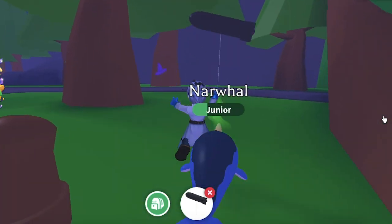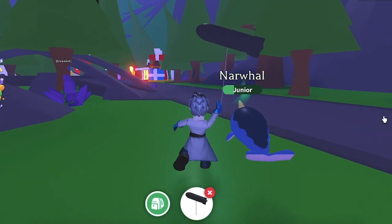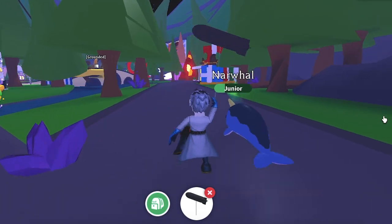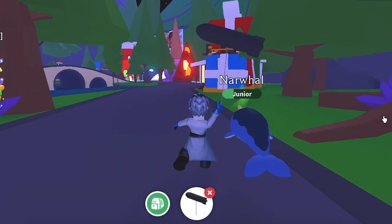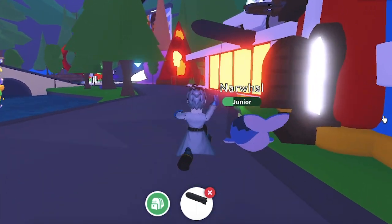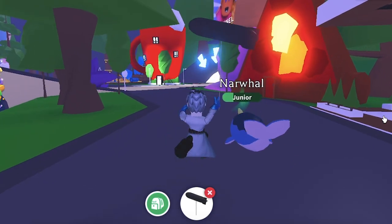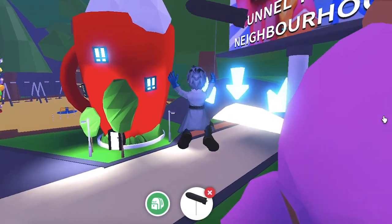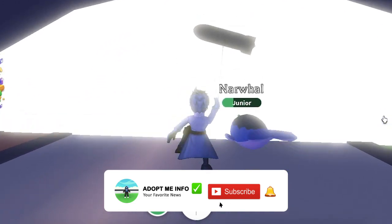Appearance: The Merhorse is a bipedal horse with a lavender body and a light blue belly. It has two pairs of lavender wings with light blue wing membrane. The body ends in a tail with a fin, and there is a light blue mane on top of its head. All tricks are currently unknown. No Neon or Mega Neon Merhorse has been made yet.